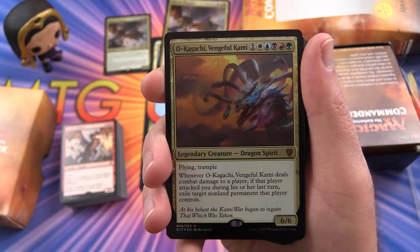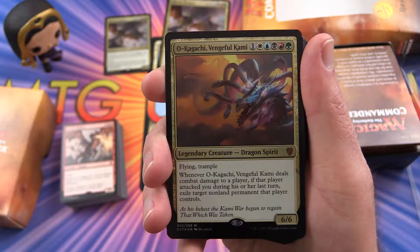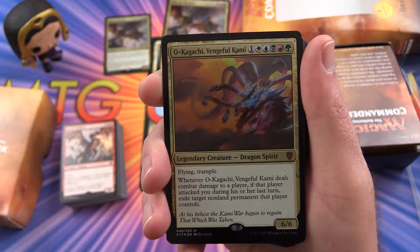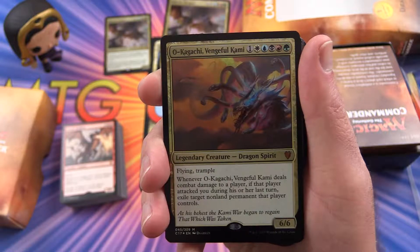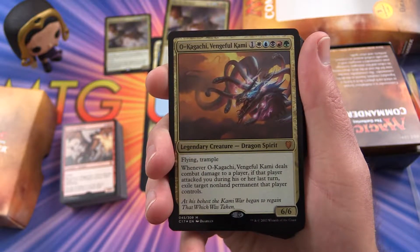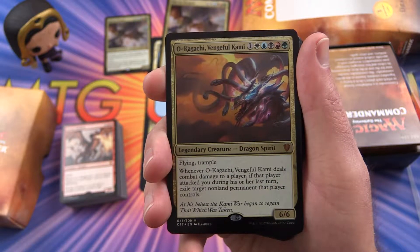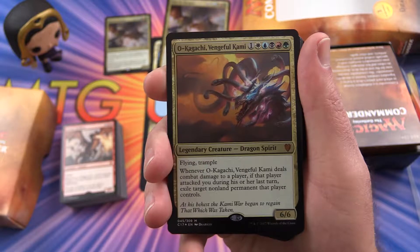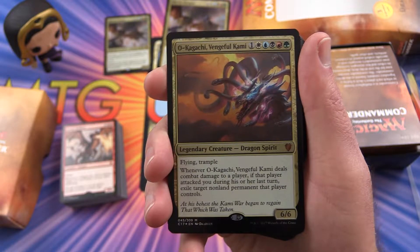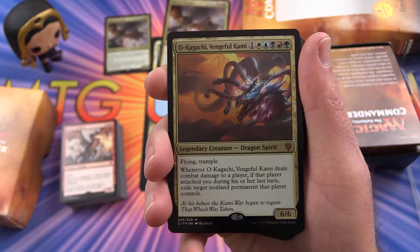We also have another one — O-Kagachi, Vengeful Kami. He's 6 mana, a 6/6, Flying, Trample. Whenever O-Kagachi, Vengeful Kami deals combat damage to a player, if that player attacked you during his or her last turn, exile target non-land permanent that player controls.